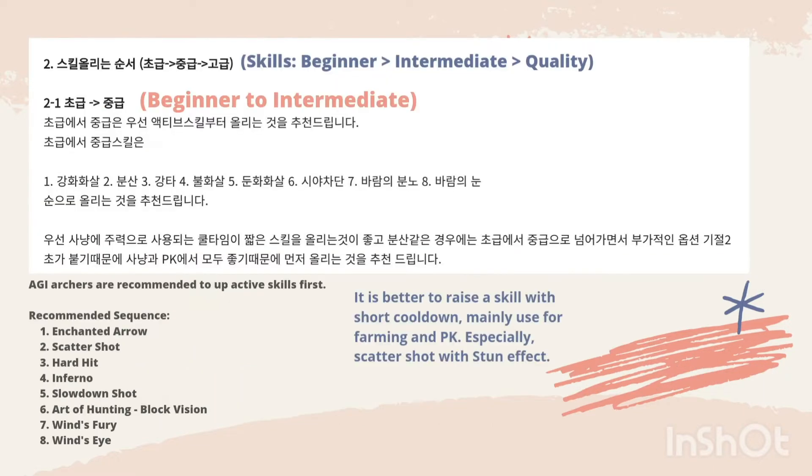The second topic will be on the skill build. In section 2.1, it shows the priority skills an Agility Archer should focus on when leveling up beginner skills to intermediate. Enchanted Arrow is the first recommended skill as it has a short cooldown and is mainly used for farming and PK, with Whipshot coming in second as it has a distant effect.